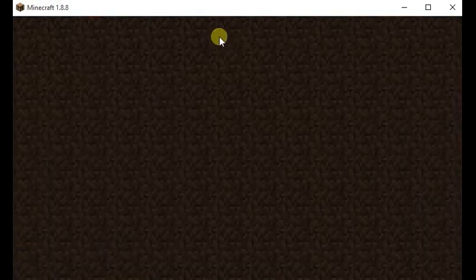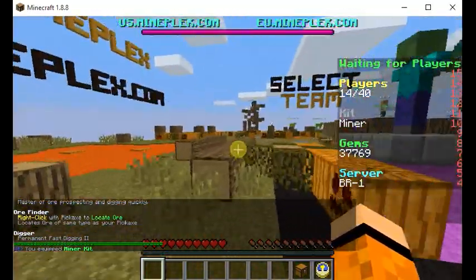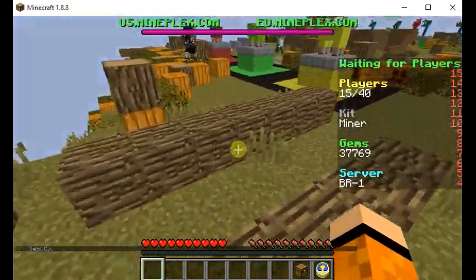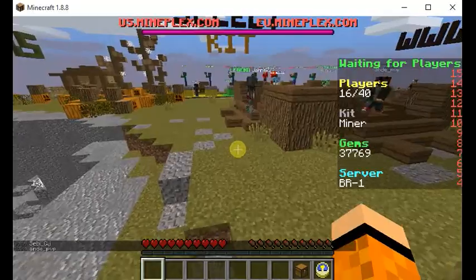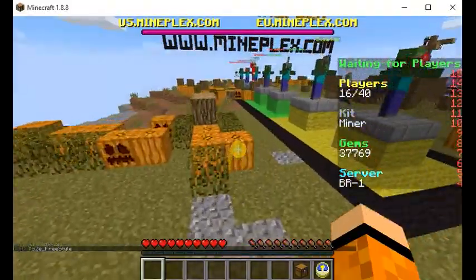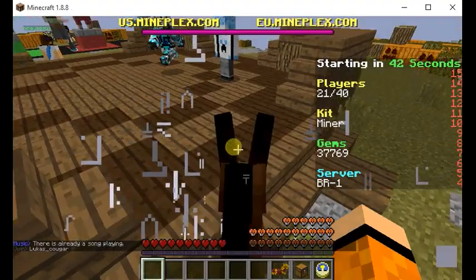There are two kits I want to talk about. One is the apple kit because you get food, which is nice, but I think the miner is really cool. The miner gets a stone axe and stone pickaxe to start with, and if you have a pickaxe in your hand and right-click, you get something called an ore scanner. The ore scanner scans for the ore matching your pickaxe — iron pick scans iron, diamond pick scans diamond, stone pick scans stone. I'll be back in a sec when we have enough players to start.